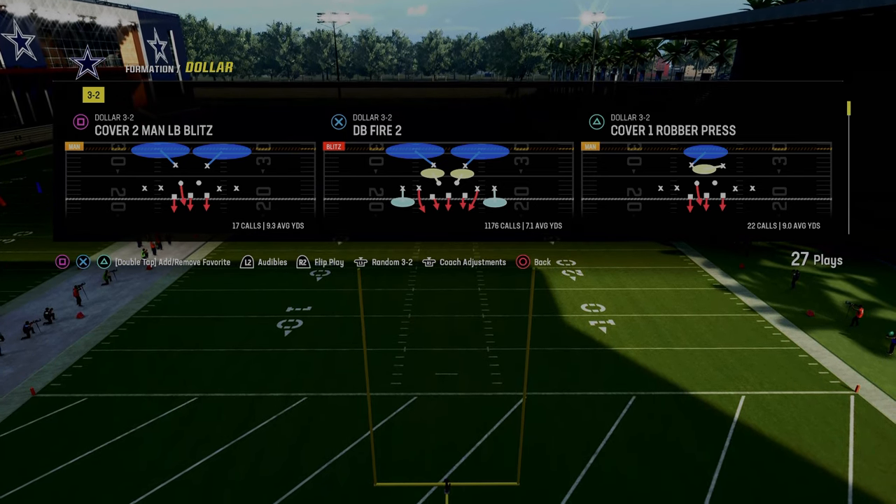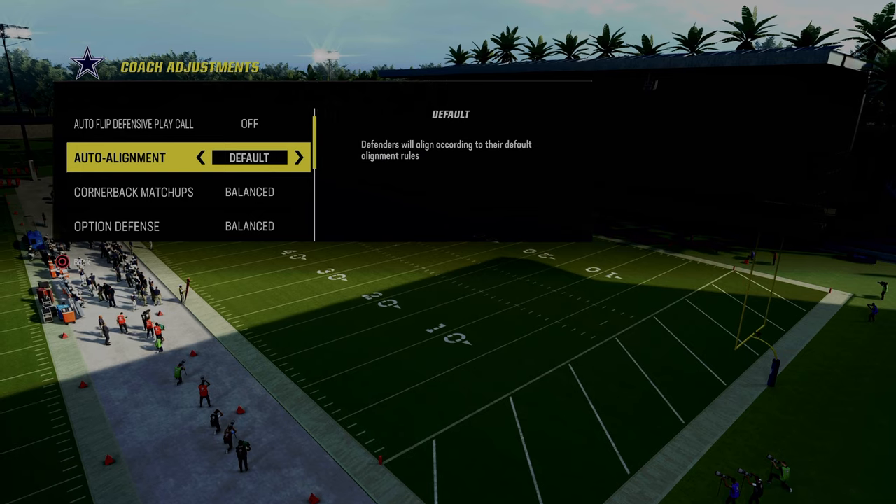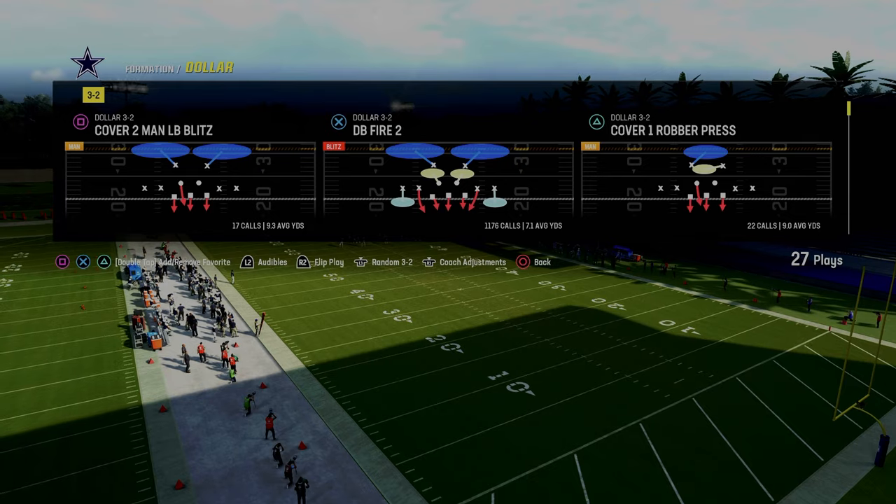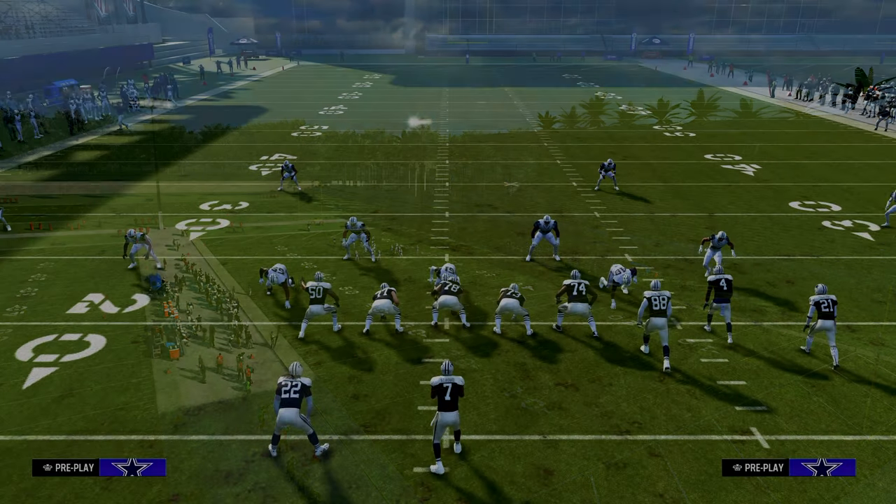What we're going to be doing out of this DB Fire 2 is kind of a different setup than we've ever done. We're going to be turning auto-flip defensive play call off, we're going to have our auto-alignment on base, and then we're going to do something a little different with DB Fire 2.